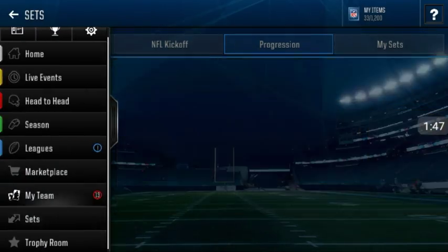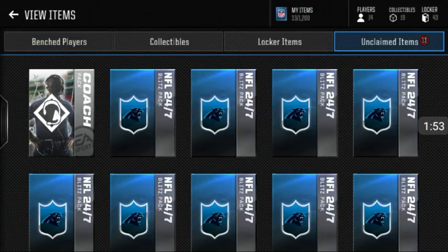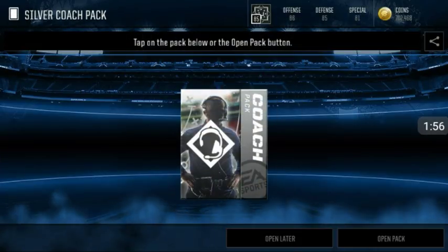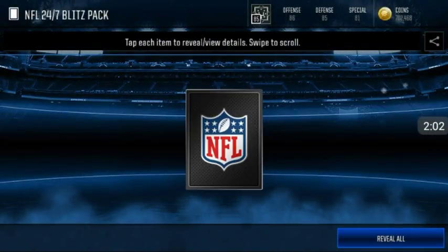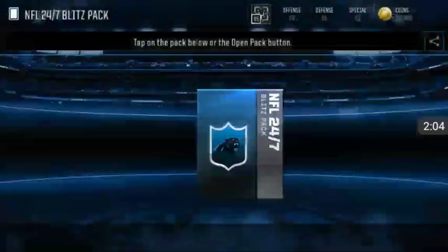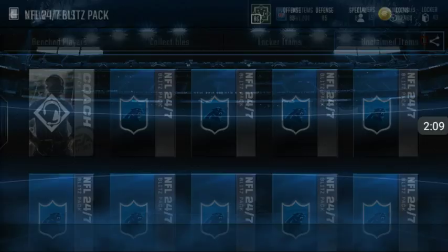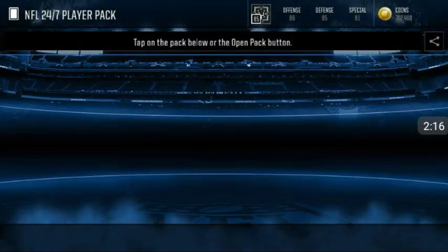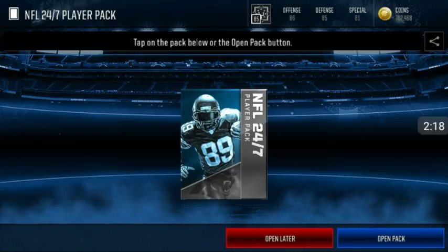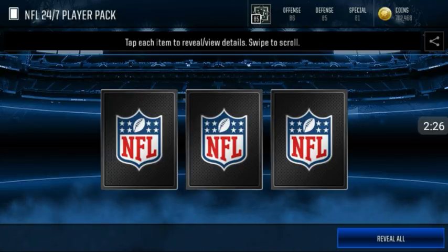Let me show you what the pack is gonna look like. Once you grind out, you're gonna have these right here. Let's open up these 24-7 collectible packs. You need to complete these, and some of them do contain players at times. We get a Kyle Love — like I said, sometimes it contains a player. So we get an NFL 24-7 Panthers player pack. This is what happens the first time you finish the set — you get one of these packs which contains three silver players or better.